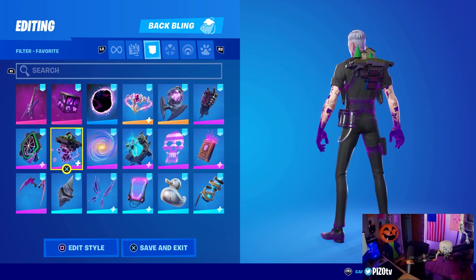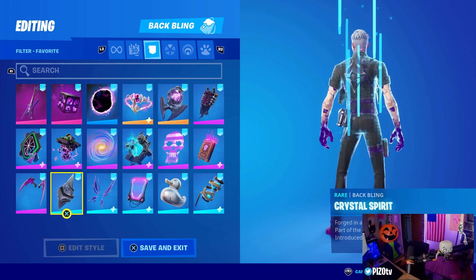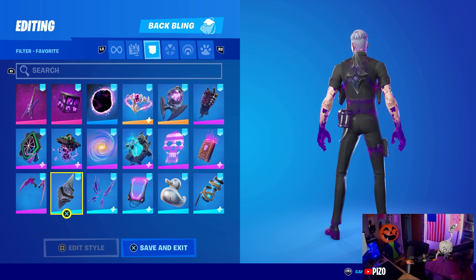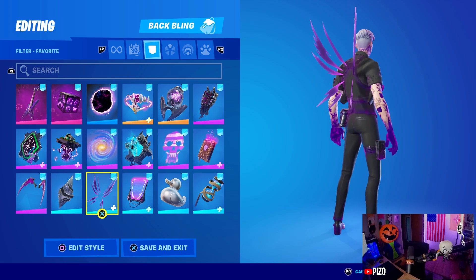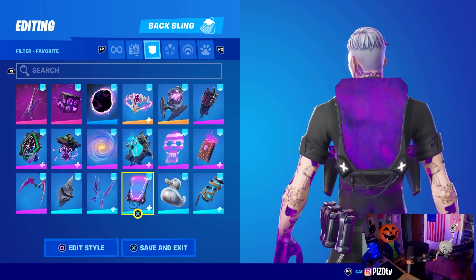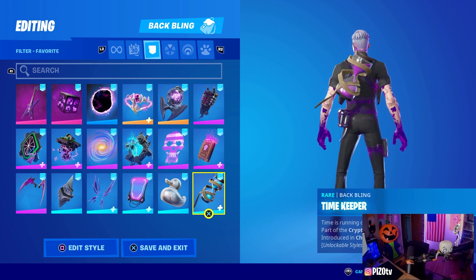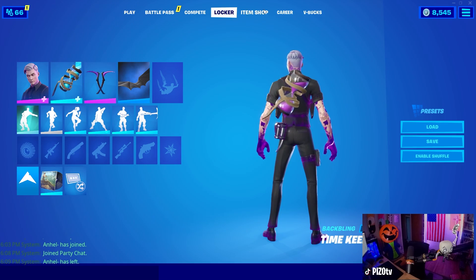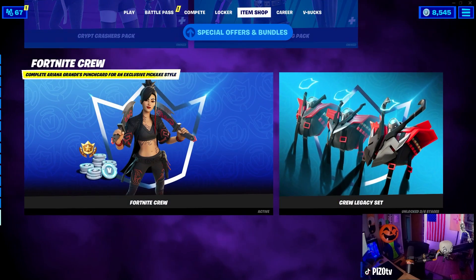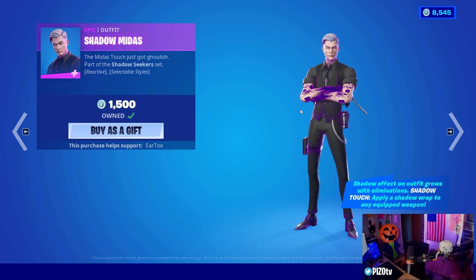You can't wear any other weapon wraps on him anyway, so it kind of stinks that you can't turn off the effect — his shadow touch, where it's not the golden touch anymore. It's just kind of a bummer. This is the wrap on the sugar style back bling in case you were curious. Rubber duck to go with this chain that he's wearing. I don't want to be negative, but for 1500, after waiting all this time for him to release, we don't even get a back bling — fortnite has no problems giving us reskin back blings. Why does this not warrant his back bling in a shadow style?